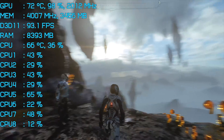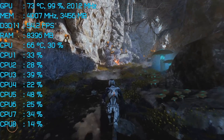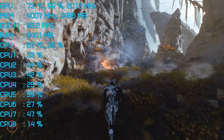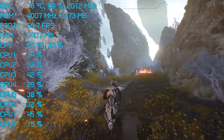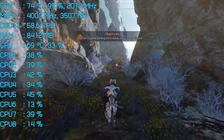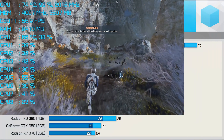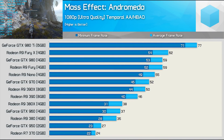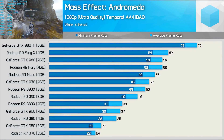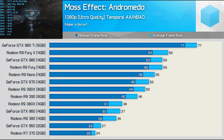Before we jump to the benchmark results, here's a quick look at the Fraps pass — I'll show 10 or 15 seconds of it, then slide it up into the top corner and we'll start looking at the results. Even with AMD's recent driver update, the GTX 980 Ti still enjoys a serious performance advantage over the Fury X, delivering 24% more frames on average. The 980 Ti looks very comfortable with a 71 FPS minimum, while the Fury X dropped down to 54 FPS, and the standard 980 is slightly slower again at 53 FPS.